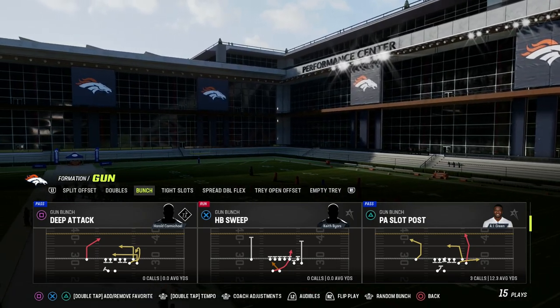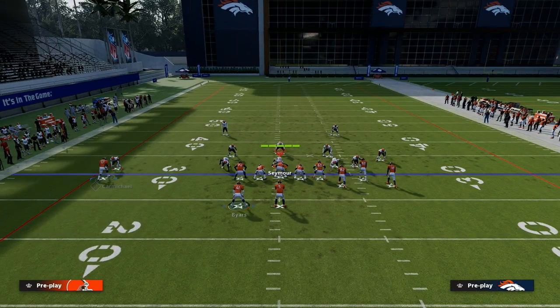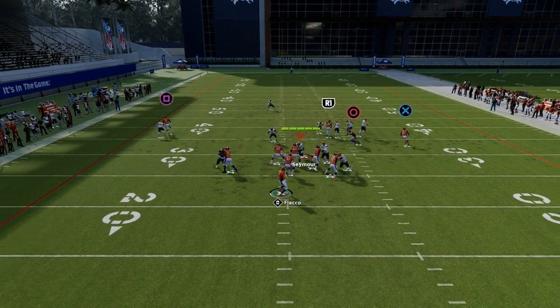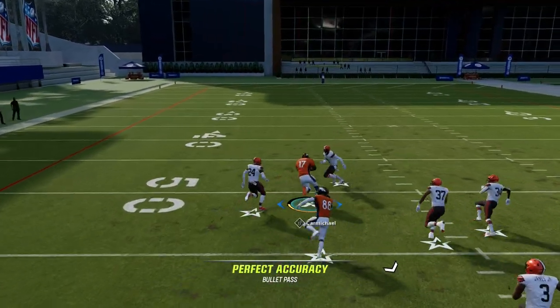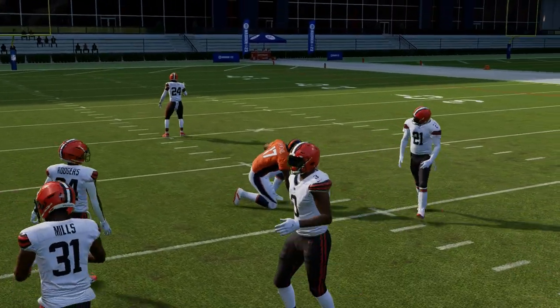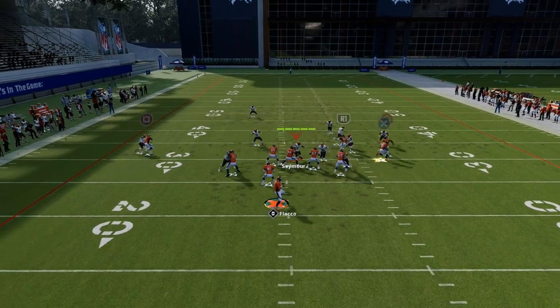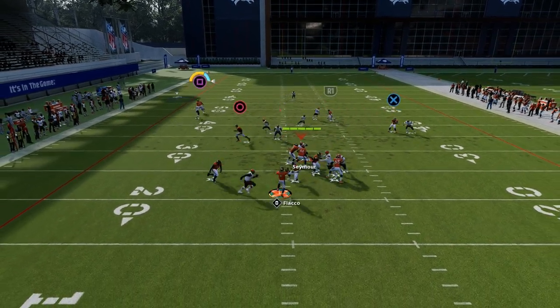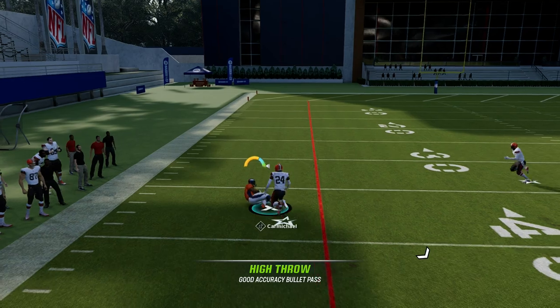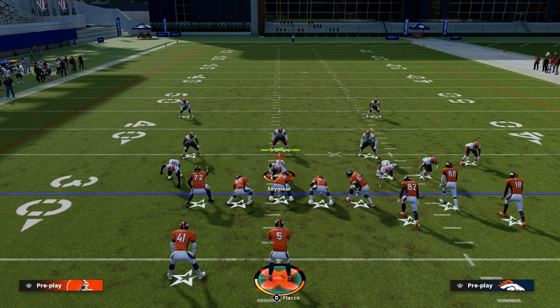The play we're looking at today is deep attack. I think it's one of the best plays in Madden 23 because of how good this post route on the backside is. You'll see right here against man coverage, it's going to cut inside and beat man coverage pretty much every single time. The beauty of this is we can go back and forth between our post route, which is really good, and we also have a C route, so we can play these games with this solo receiver.